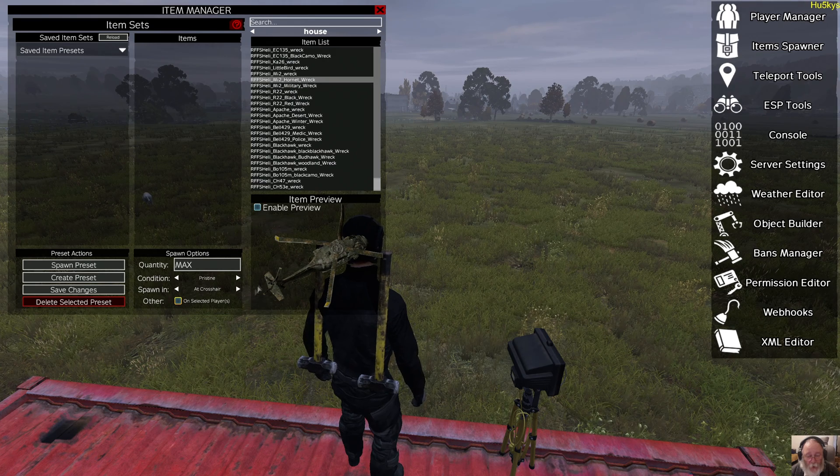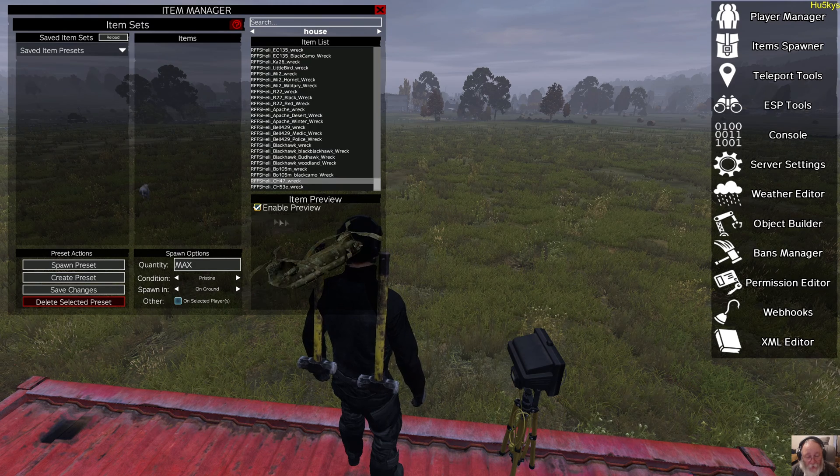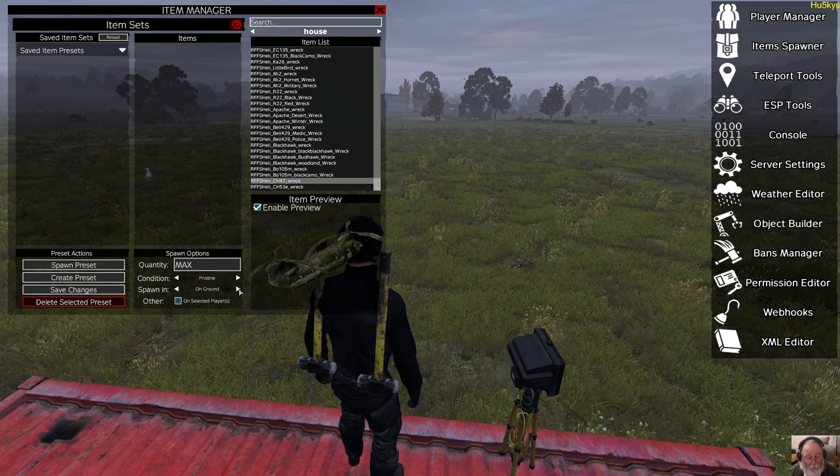If you're spawning big objects like cars and that, just make sure you're not spawning in your inventory or on the ground, because if you click that, it'll spawn on you. And if it's a big thing like the big helicopter, it can be painful if you have not got god mode on. Always put god mode on — it's a nice thing to have.